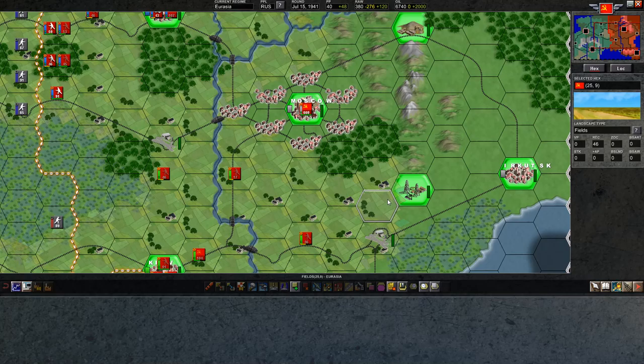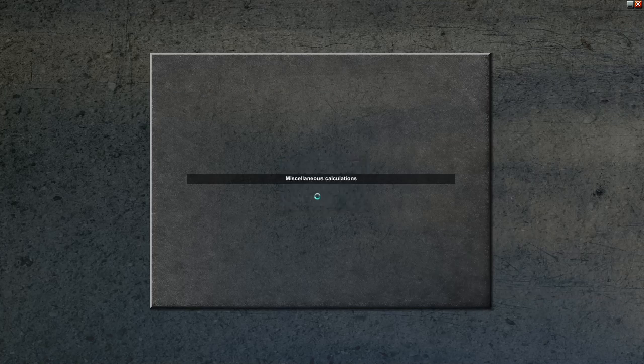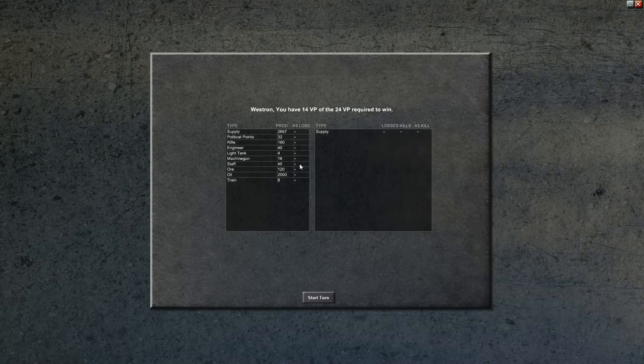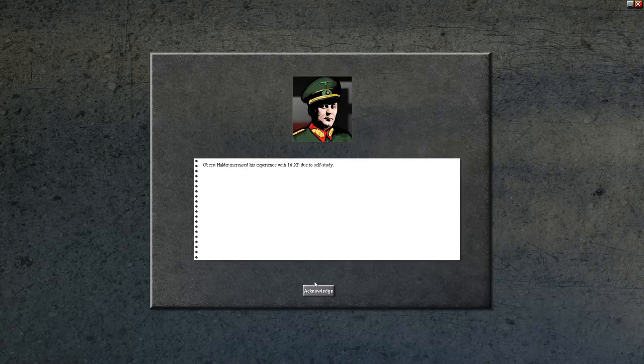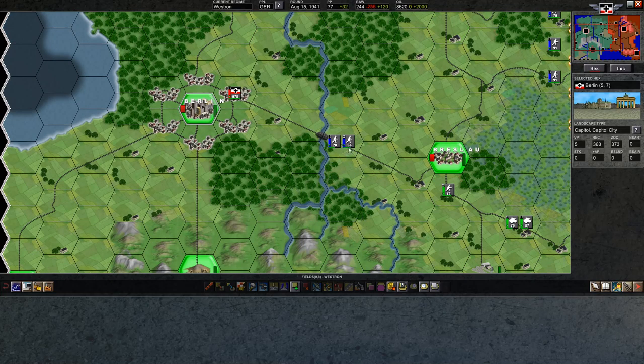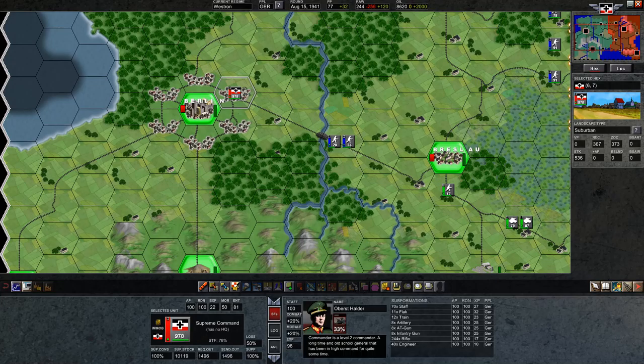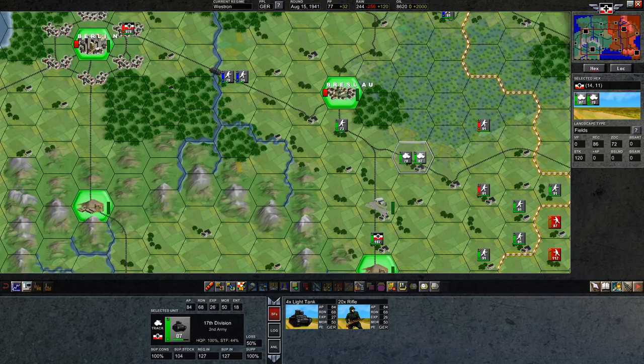Welcome back everyone to episode 6 of our tutorial series on Advanced Tactics Gold. We're going to push on to the next turn. In this episode I want to cover both Engineers, which I think we have gotten a few of now. And I want to try to get to Interceptors and Dive Bombers as well. At this point I hope that you already know how to do the movement, how to do the transfers, and also how to switch to the HQ of various units.